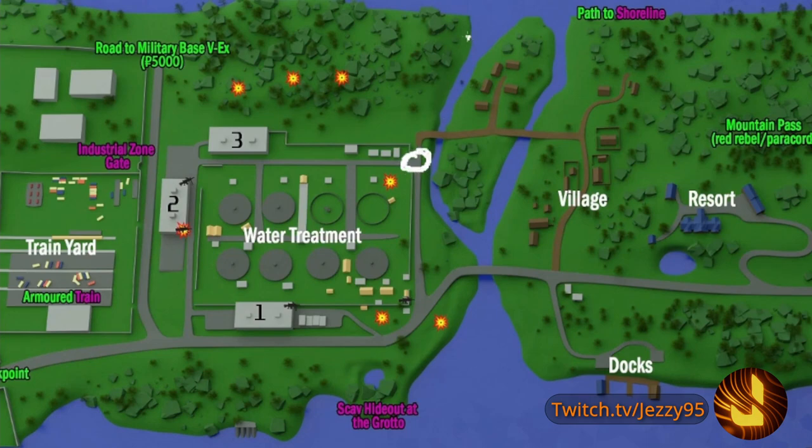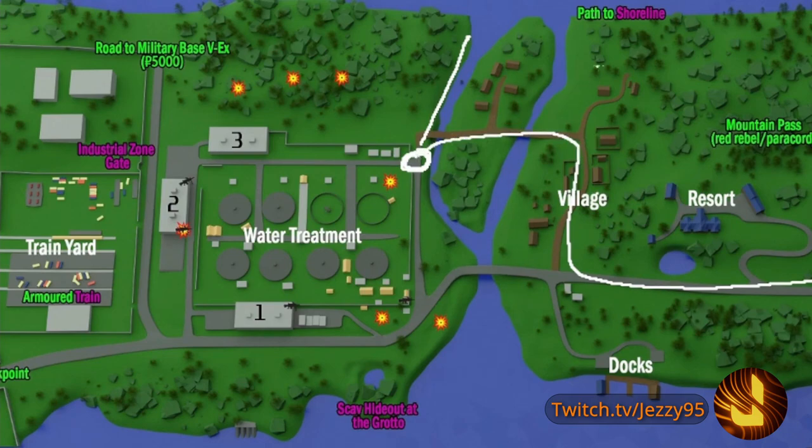Whether you spawn up by the river and move down, or you spawn on the south side coming down the road, whichever route you take, you want to end up at this top right corner here. There's usually not really any rogues in this area at all, so you should be fine.